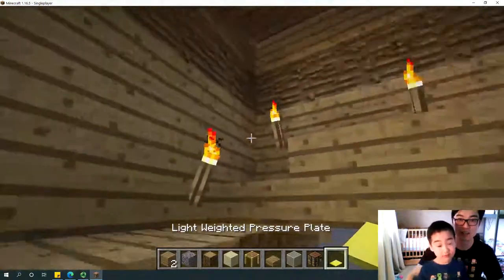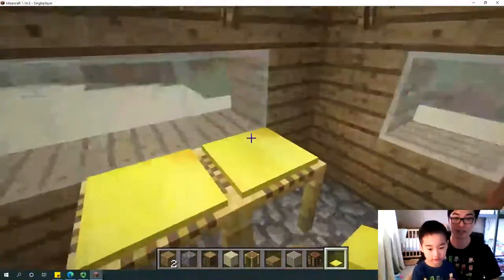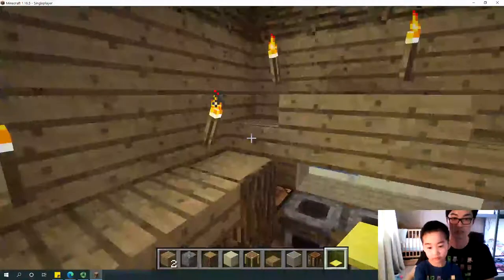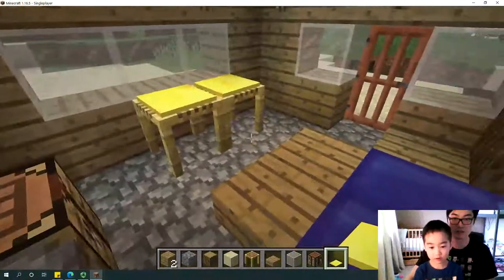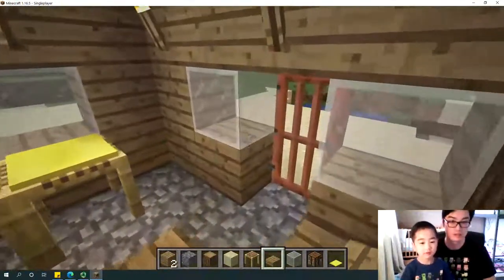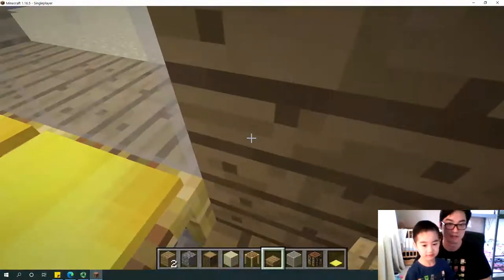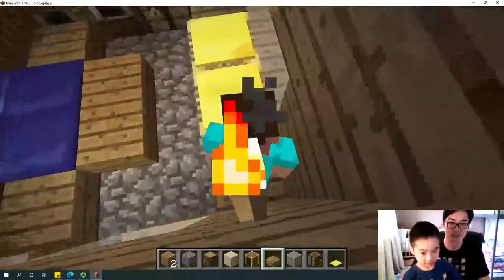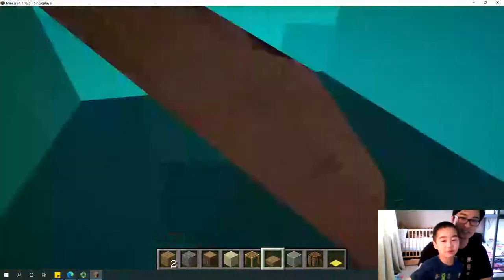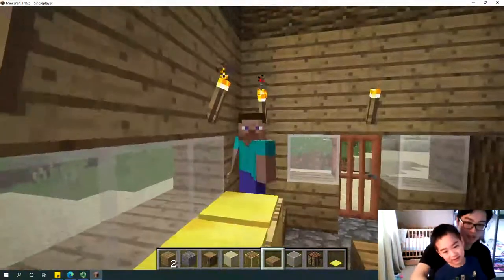Okay, so this is the decoration of our first village hut. I need you to get a slab — an oak slab. Place it there so it's like a counter where we can put something. And crouch — you can sit here, like this.